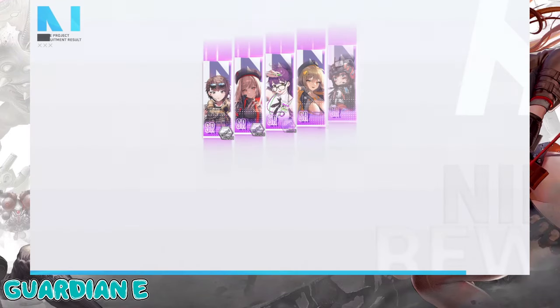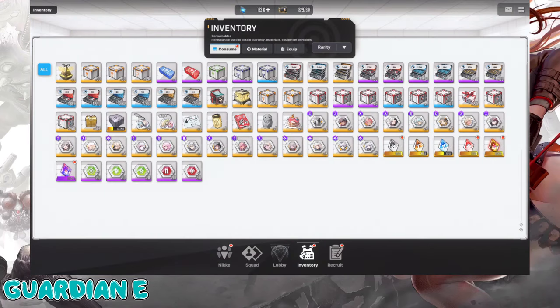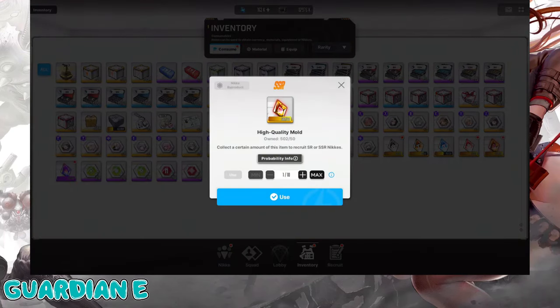Let's let her rip! We only got one SSR and it is a Lydmilla. I'm pretty sure Lydmilla is maximally broken for me, so not terribly eventful. That could have gone better, but at least we got one SSR. Maybe we're saving all of our luck for the high-quality molds.